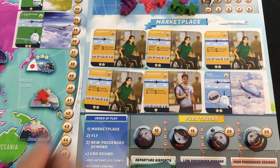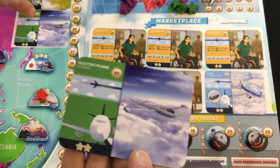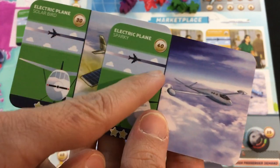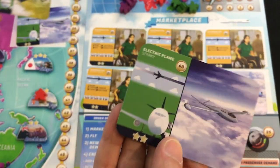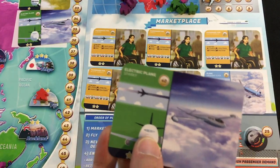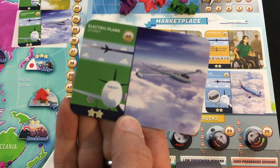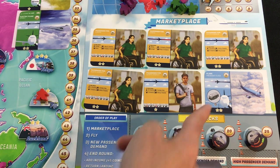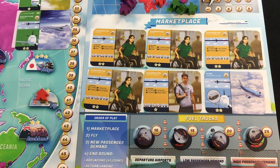This time no matter what, I'm getting a plane. By the way, there are electric planes always available — one-star and two-star — that cost a lot but don't need fuel trucks. However, why get a 40-dollar electric plane when I could get a two-star regular plane plus a four-fuel truck for similar coverage? I'm not going to worry about electric planes.